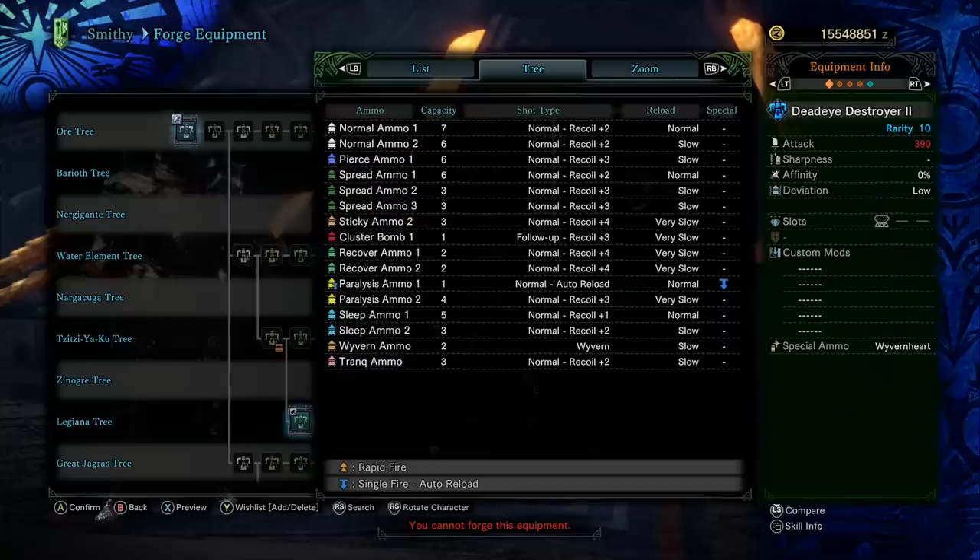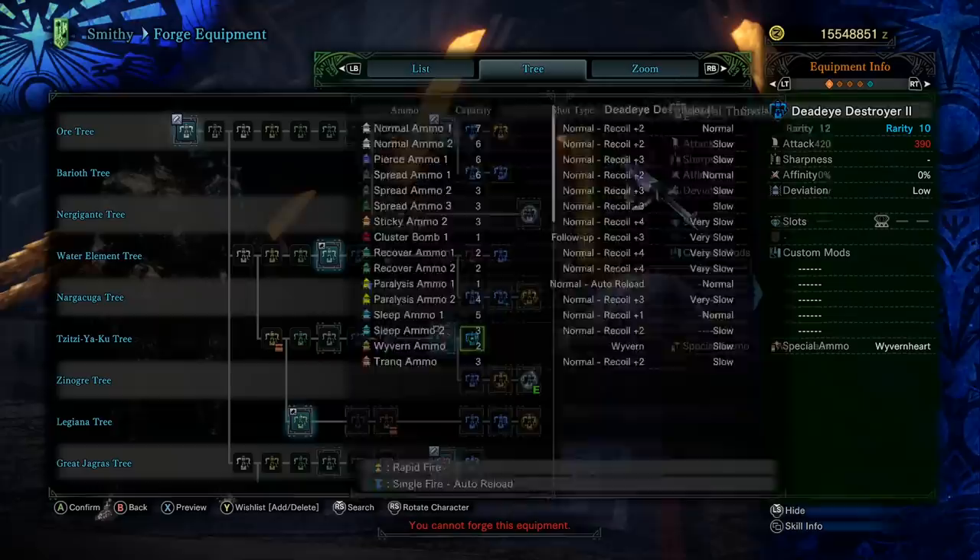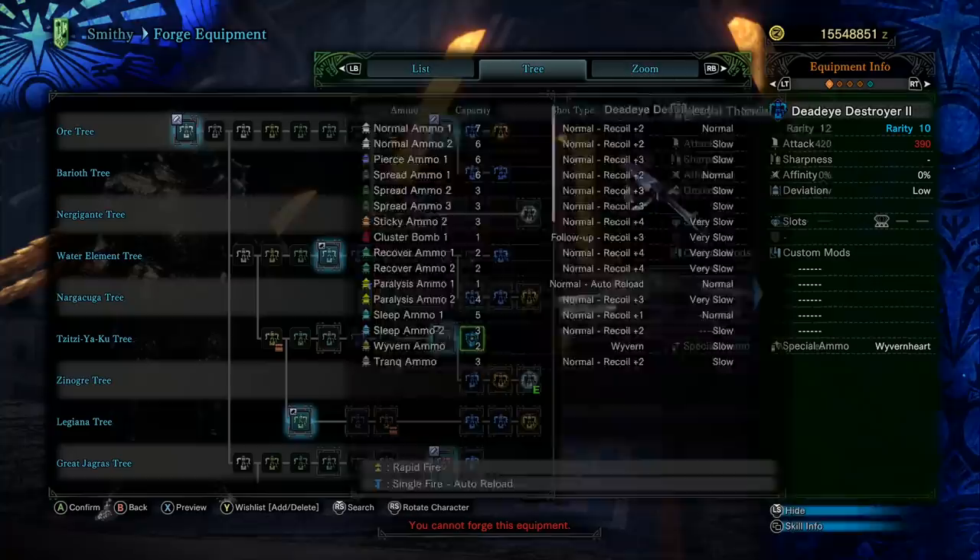Dead Eye Destroyer is an interesting heavy bowgun because it does okay with spread ammo. What's really interesting is that it's pretty good with sleep ammo and paralysis ammo — sleep ammo clip of 3 with recoil of 2, and paralysis with a clip of 4 and recoil of 3. It holds 2 shots of wyvern ammo. The downside is wyvern ammo runs out far too fast, and it's got spread ammo 3 but only 3 shots — just not enough.